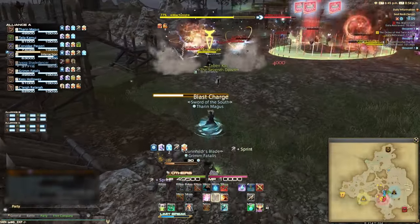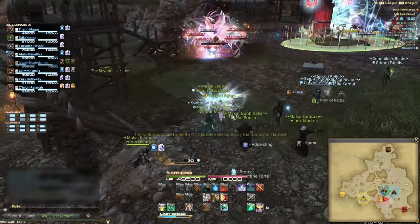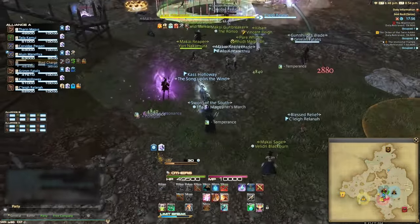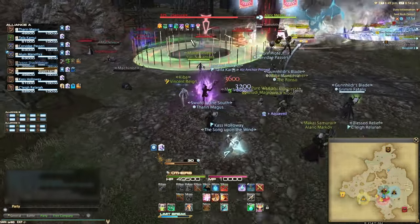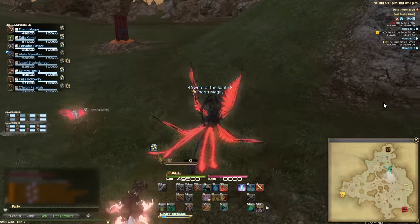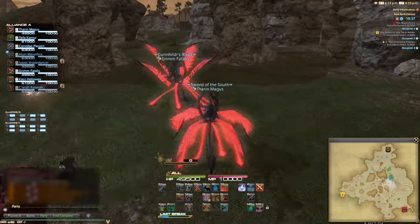The next map is Seal Rock, and it involves capturing and guarding points. Sounds simple, yet this is the map people struggle with the most — something about it just makes people murder hungry. This is the one map where you live and die by the objectives. Once the match starts, generally the north and south teams run at each other and begin killing one another, while the cave team watches from afar.